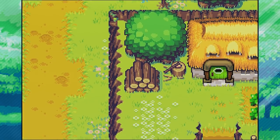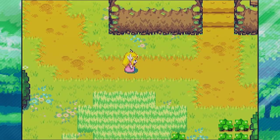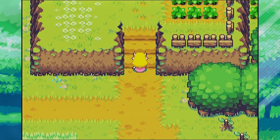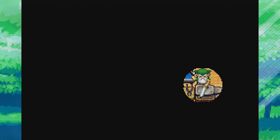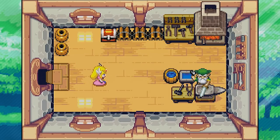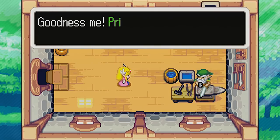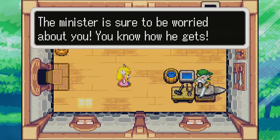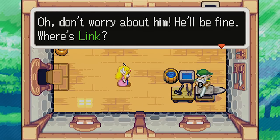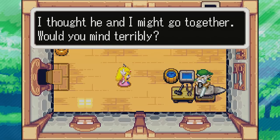I absolutely love that intro music, and I love this music too, so I'm gonna let you guys listen to it. This game has some amazing music, even though it does have the good old Game Boy Advance crust. If you hear any static, that's just part of the Game Boy — it's part of the charm. And here we go: 'Good morning, Master Smith.' 'Oh goodness me, Princess Zelda! Did you sneak out of the castle and come all this way alone? The minister is sure to be worried about you. You know how he gets.' 'Oh, don't worry about him. He'll be fine.'